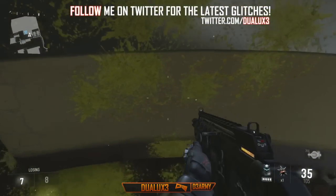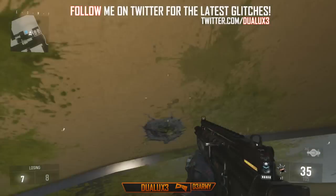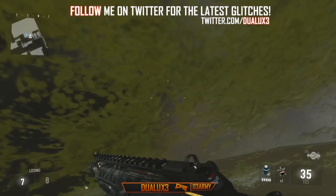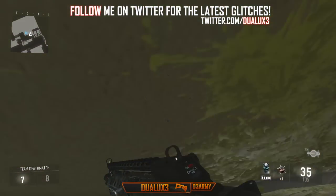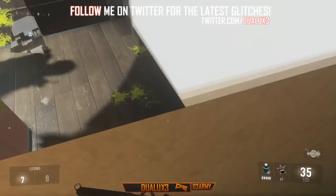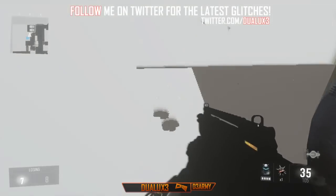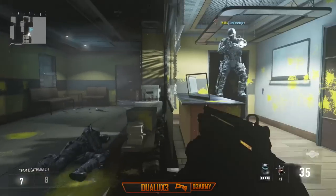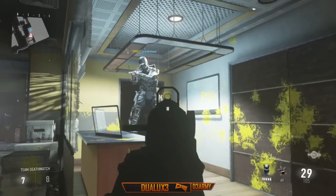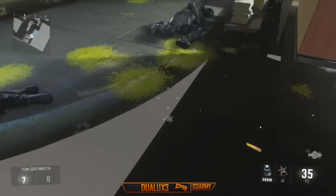I'm gonna show you exactly how to do all of this glitch one last time so that you guys can all be pros at doing it. Again, what you're gonna want to do is basically push yourself up against the wall where you shot, and angle yourself a tiny bit to the right, and then keep on double jumping while sprinting forward. Hold that left analog stick forward at all times until you make it through the wall. It is a pretty hard glitch until you get the hang of it - you get really used to it and it's pretty easy after that.